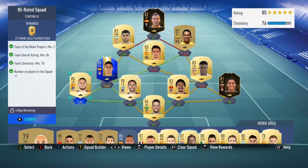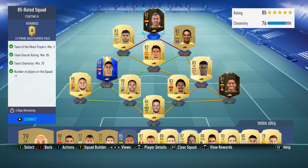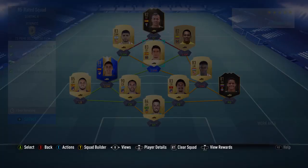For the 85-rated requirement, I'm using a lot of 83s and 82s on this, because I assume the in-forms will be quite low-rated. So I put some high-rated players in there just to boost the rating. Because I don't use La Liga, I'm happy to use these. I got a Prime Gold player pack for this — 2 in-forms submitted. Let's go.